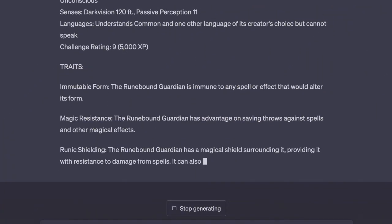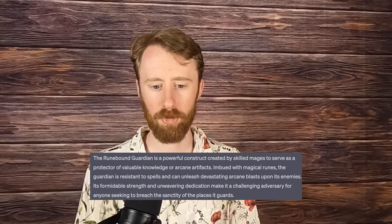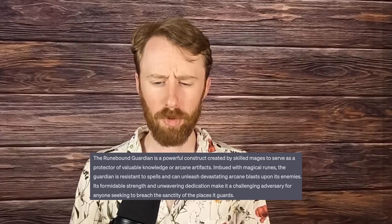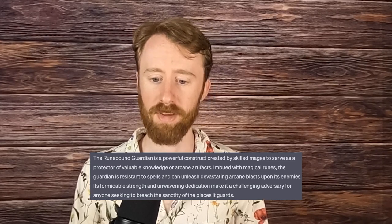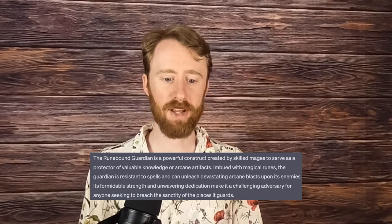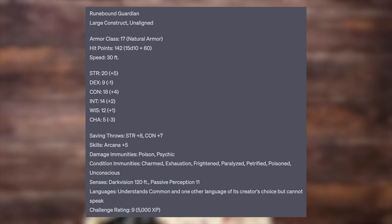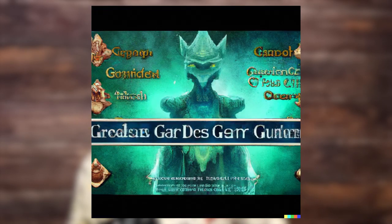Number 18 is the Runebound Guardian, a powerful construct created by skilled mages to serve as a protector of valuable knowledge or arcane artifacts. Imbued with magical runes, the Guardian is resistant to spells and can unleash devastating arcane blasts upon its enemies. Its formidable strength and unwavering dedication make it a challenging adversary for anyone seeking to breach the place it guards. This is a CR-9 large construct that is highly resistant to magic damage and effects and does a cool little Runic Blast AoE cone attack. I love the flavor and particularly love the idea of throwing this against a group of spell casters in a big cavern or ancient dungeon. The artwork is very stone-like.